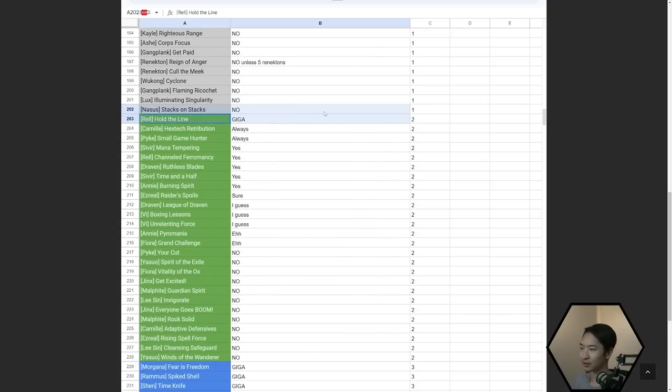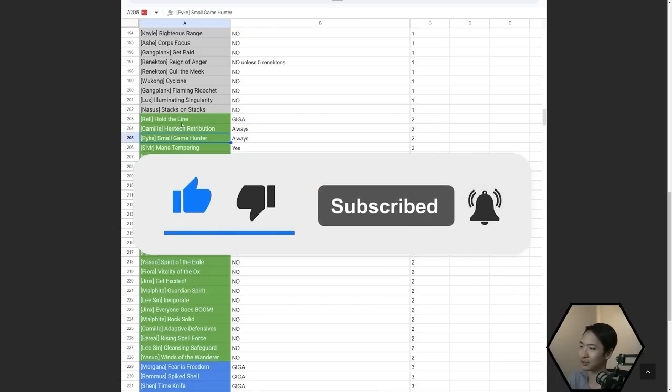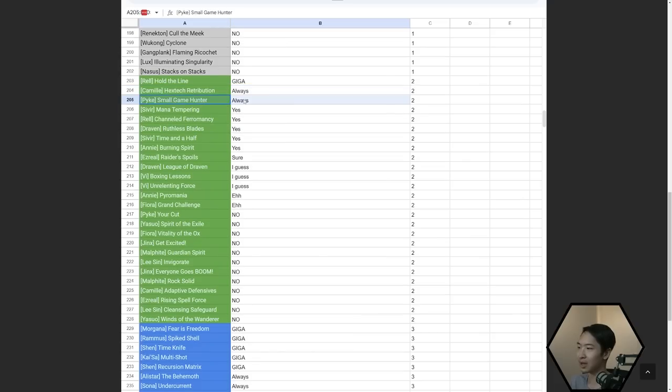Same rule goes for the two-costs. There's only one Giga one, which is Hold the Line — very good for a Kaisa reroll. Rell is really good with defensive items, probably one of the best. Just keep in mind you want pure defensive items on her. Hextech Retribution is very good for the LeBlanc meta right now. Small Game Hunter is super, super good in the early game for win streaking, and Pyke is a good unit with Hackers being good right now.